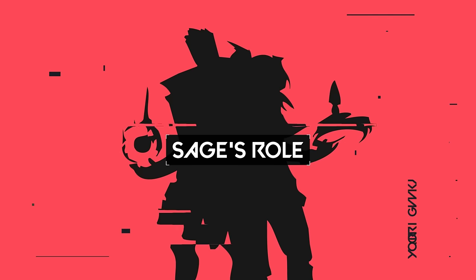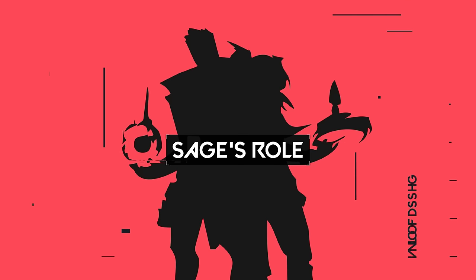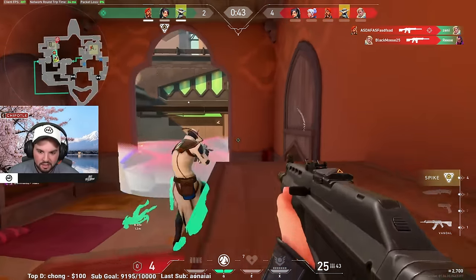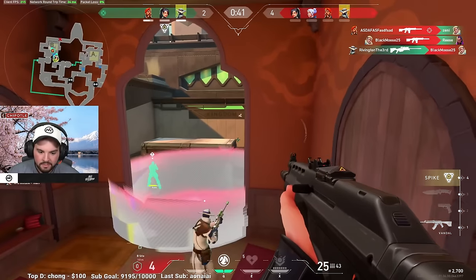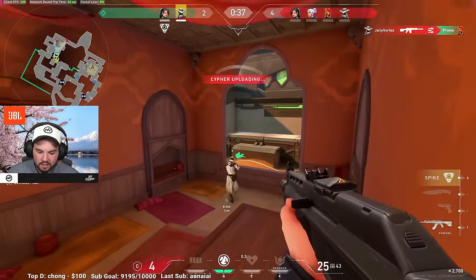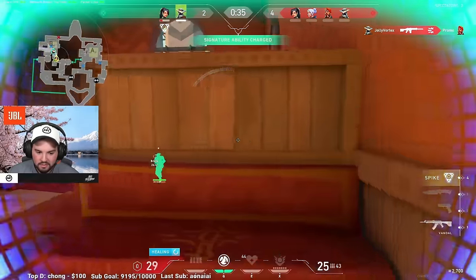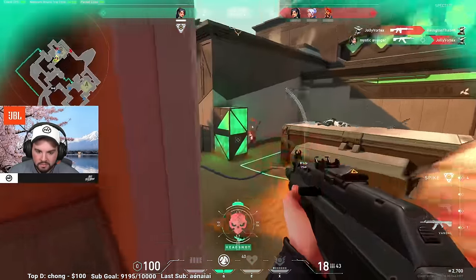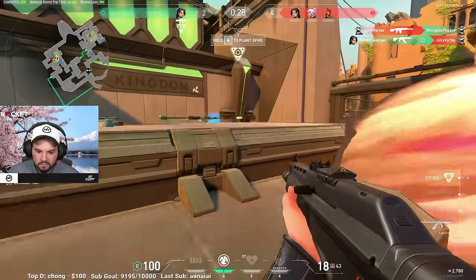First off, we need to talk about Sage's role on the team, which greatly impacts the way you want to play this agent. Sage is a sentinel, meaning she's a defensive expert who can lock down areas of the map. Along with that, she also plays a supportive role with abilities that can heal and resurrect teammates. With these aspects in mind, you may want to play more passively to ensure that you have these abilities available for coordinated team play and area of denial.